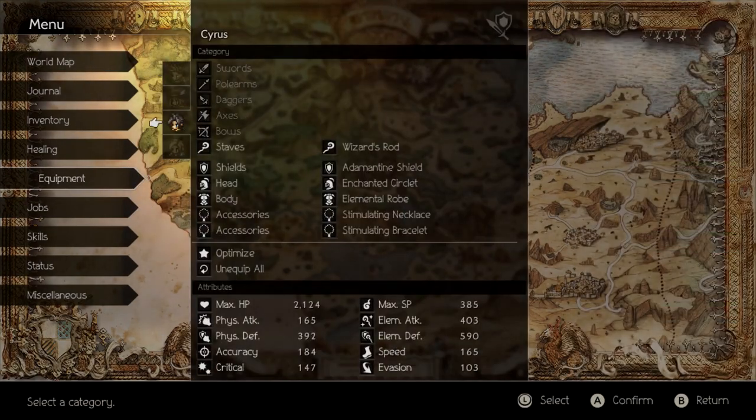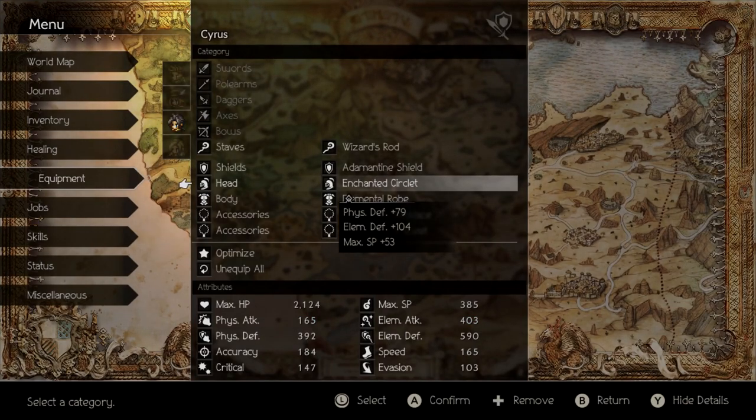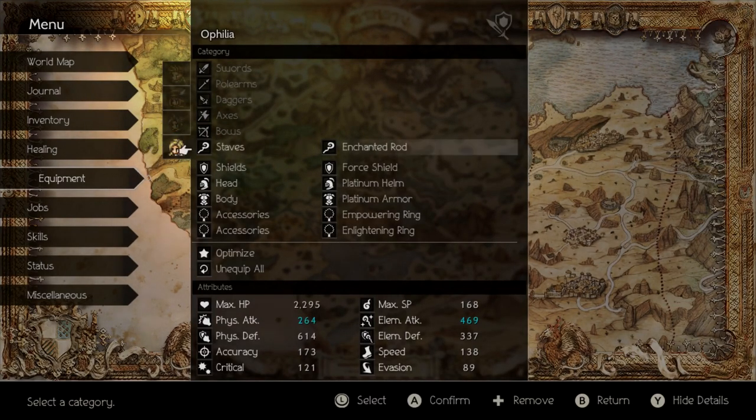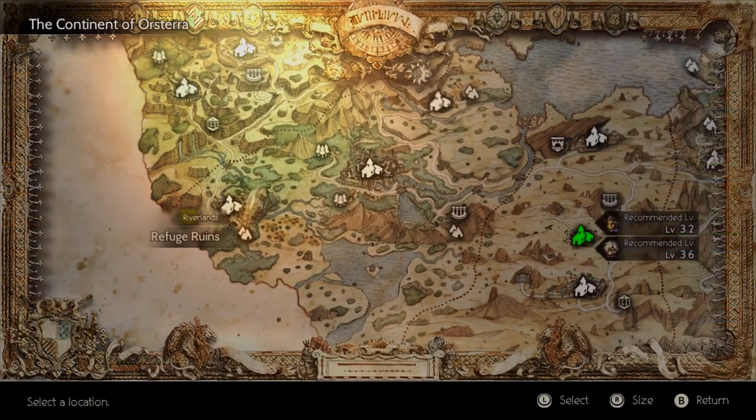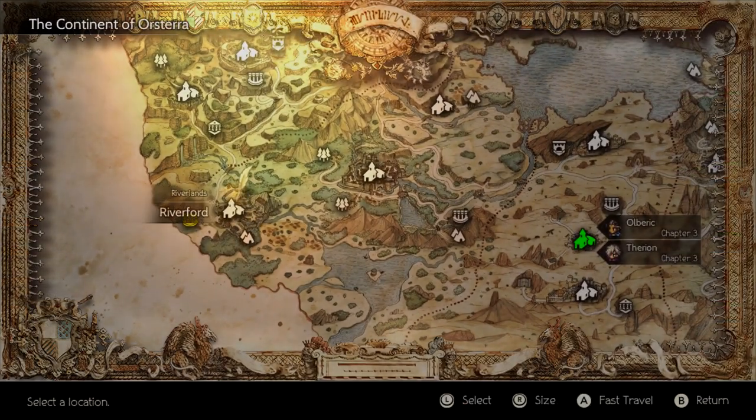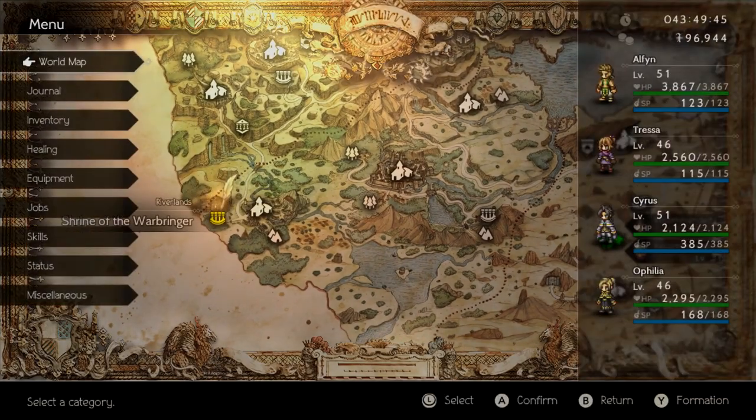For equipment, anything that can boost your physical defense is really good. The platinum stuff - you can get that easily at Riverfort right next to it. The only problem is at this point in the game it might cost a lot of money to buy, so I don't bank on it too much, but if you have it the better.